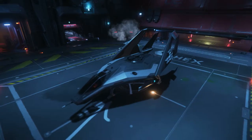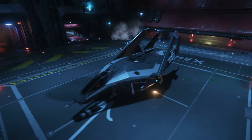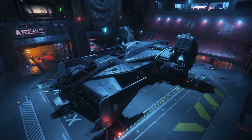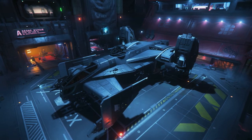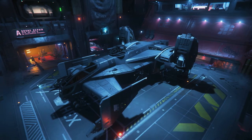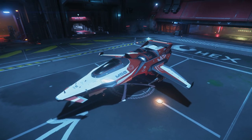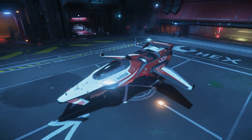Before the last ship, a couple of honourable mentions: first, the Arrow Light Fighter, which is very similar to the Gladius and a toss-up between the two. There's the Cutlass Black, which fulfills a very similar role to the Freelancer but with a little less cargo. If you like the Avenger Titan but don't like the look of it, maybe look at the Consolidated Outland Nomad. And if you're looking to get into racing, try out the Origin M50.